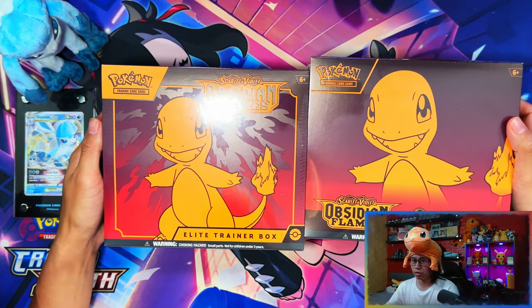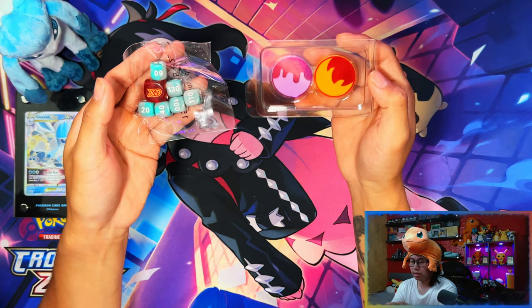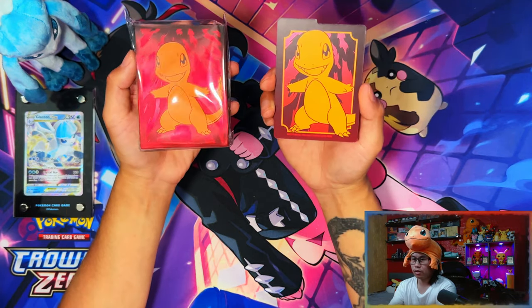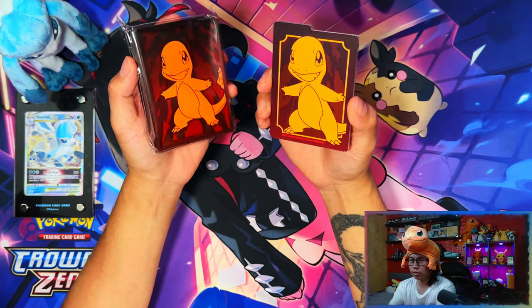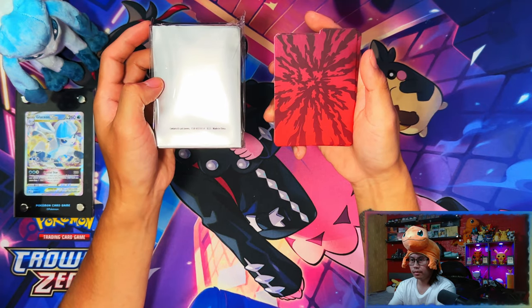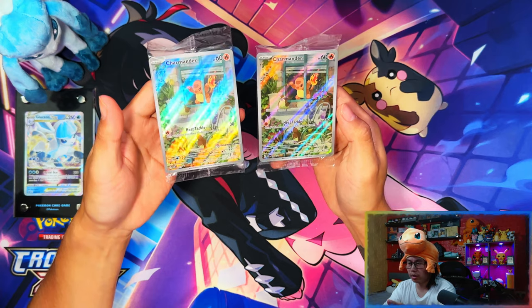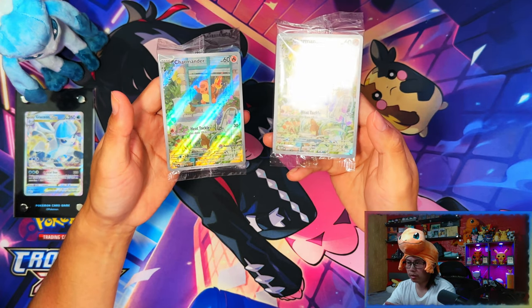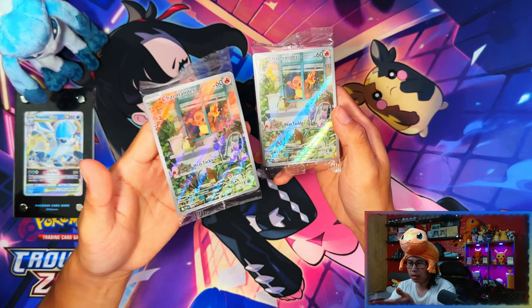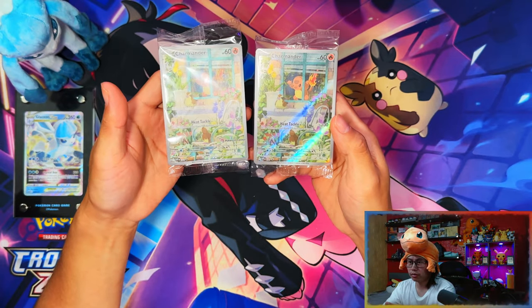There's a border on the retail one and no border on the Pokemon Center one — that's the main difference on the outside. Cracking these open: the damage counters, dice, condition markers, tech dividers, and sleeves are all exactly the same between the two. One key difference is in the regular one you only get one single promo without the Pokemon Center stamp, whereas the Pokemon Center one has a Pokemon Center stamped promo.